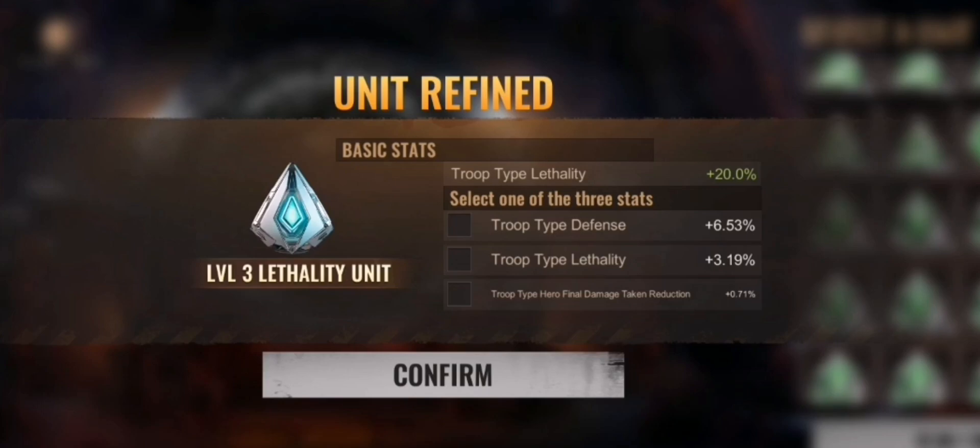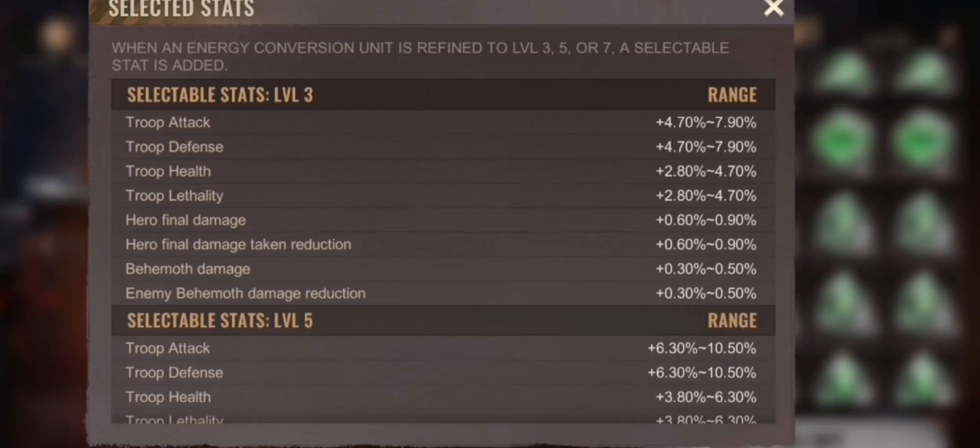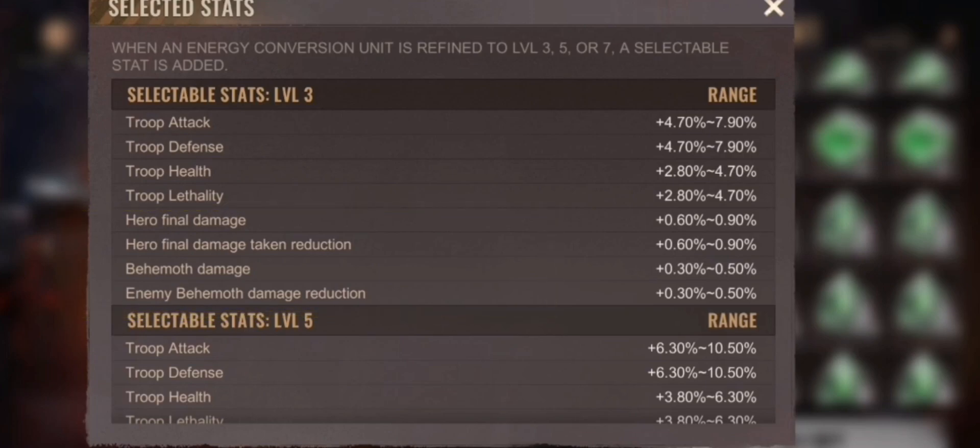At levels three, five, and seven you get a screen with an additional 'choose it' option. We checked for attack or hero damage, but we got the rare hero final damage reduction, so we definitely went for that one since it's one of the rares. At level three you can see the chances — there's always a range, and the four options at the bottom are the rare ones you always want.